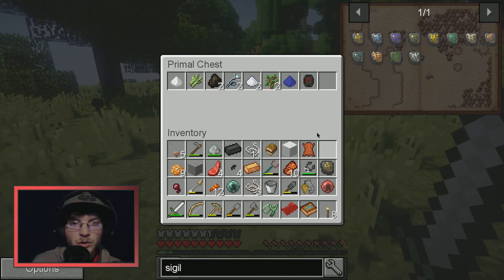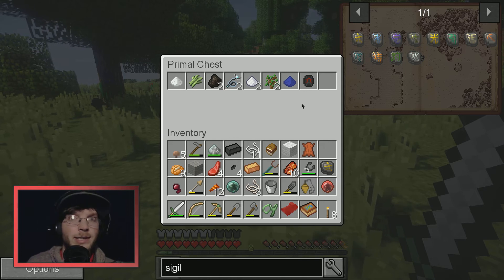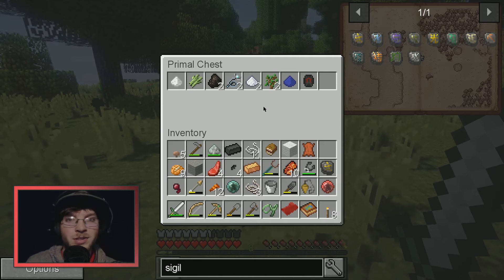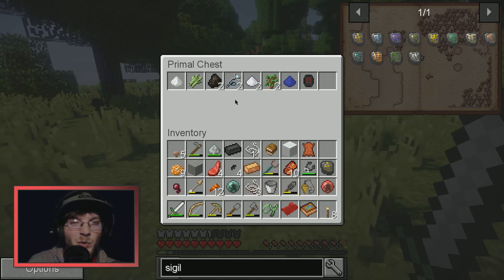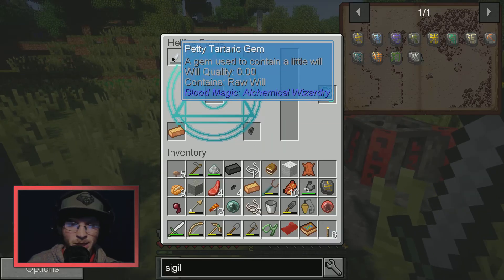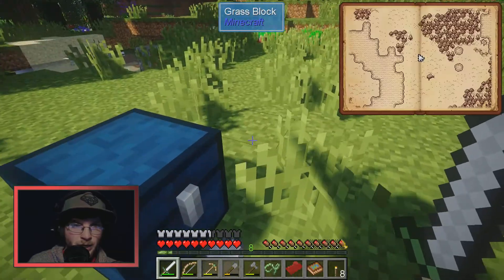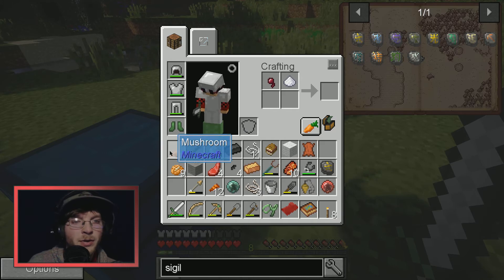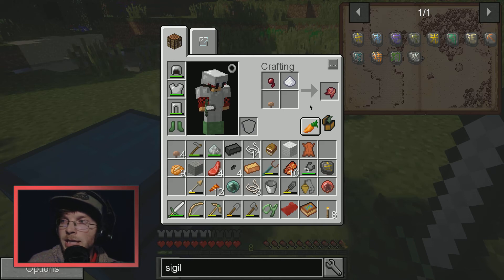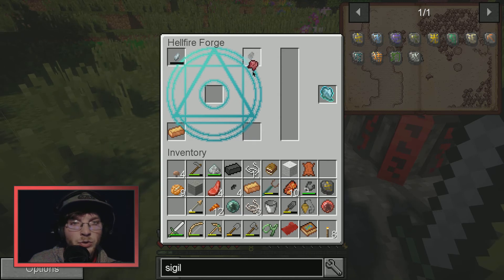I killed the beast again — much easier now with my bow and sword. To make the higher gem I need some sugar, a spider eye, and some mushrooms. I went to a dark forest to get a big mushroom and just chopped it down — it was easy.